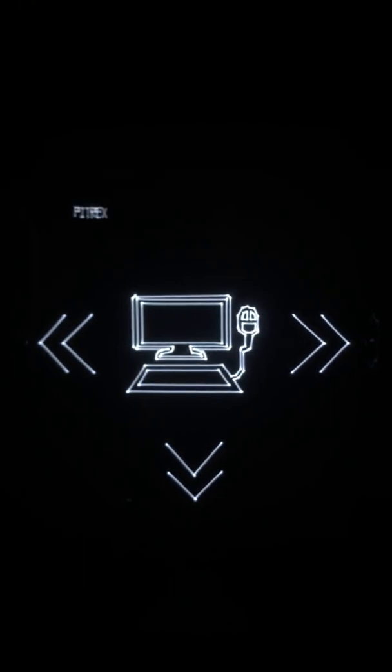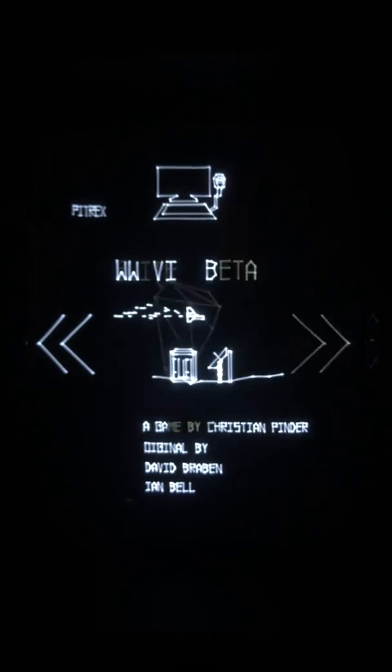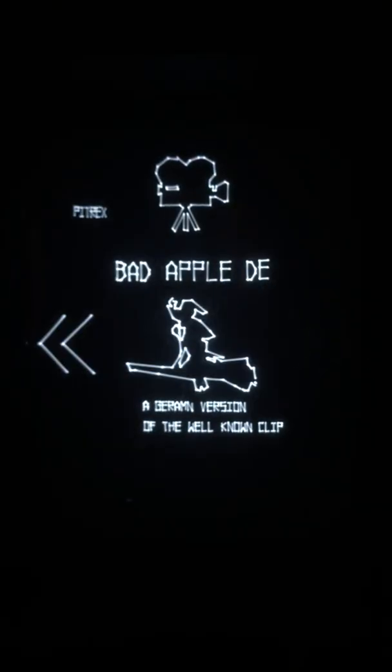There's a new menu: this is supposed to be a computers menu, where all the ported games written for computers are ordered. Going down: Z Blast, Hyperroids, the GS Basic, Elite, Vector Wall World, and Battle Zone 2 from Peter Hirschberg. The films that were always available — nothing changed there. The audio demos — nothing changed there either.